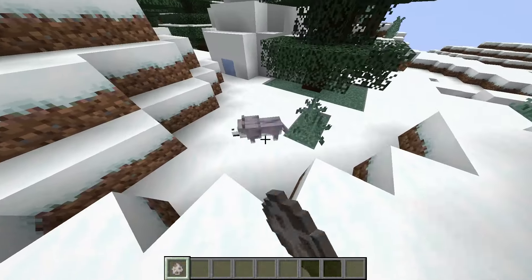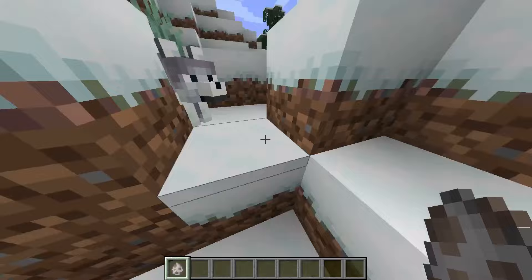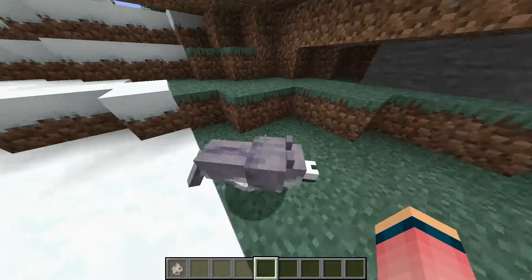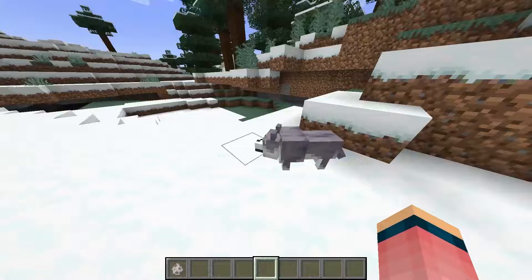And this is another snowy-looking wolf called the ashen wolf, and it spawns in snowy taiga biomes. It's like the snowy wolf, but with a coat on its back. Or maybe you pronounce it ashen — that makes a little bit more sense.